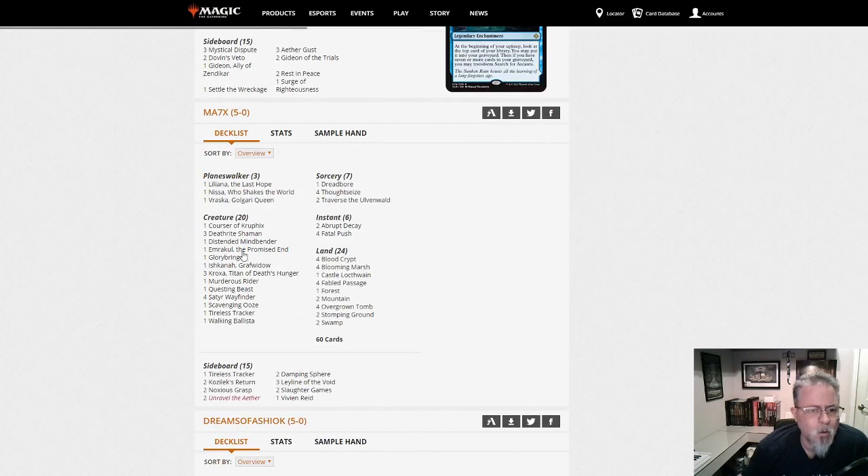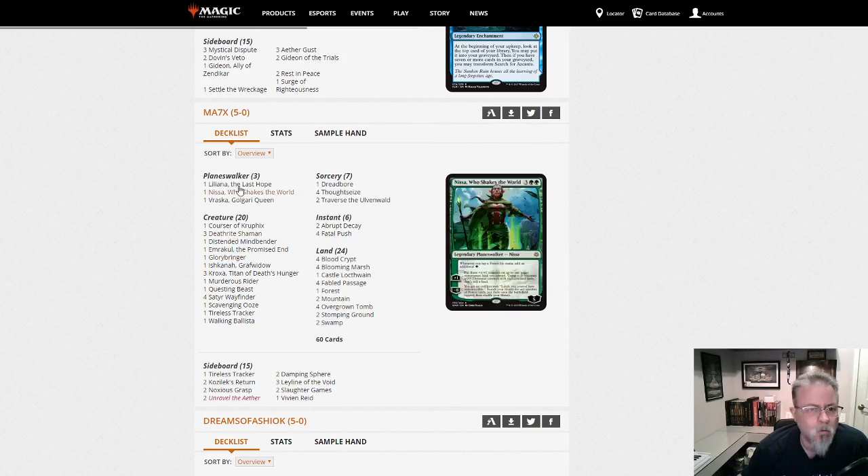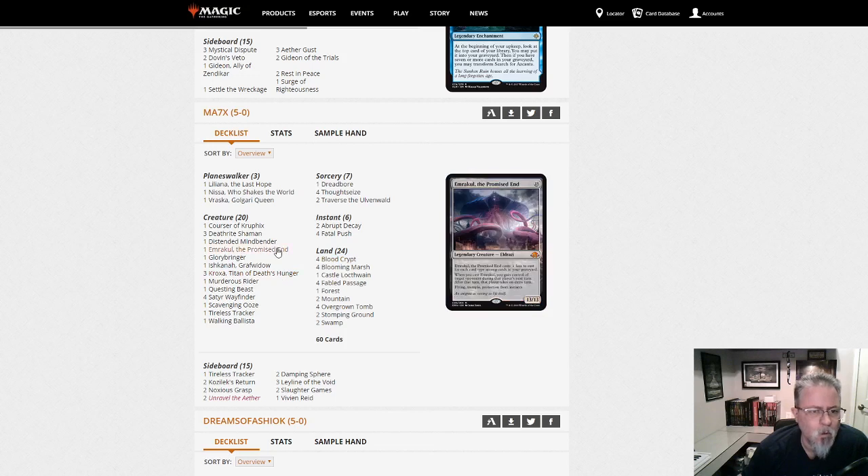MA7X with... this is Sultai Delirium — no, this is not Sultai, this is Jund. Jund Delirium. Interesting. We've got Croxa, we've got Emrakul, Distended Mindbender — so there's a little bit of an emerged theme, just the one emerged creature. Deathrite Shaman — there's a card that has yet to find its place in the format. That's a deck I could see my son playing; I think he would like that.